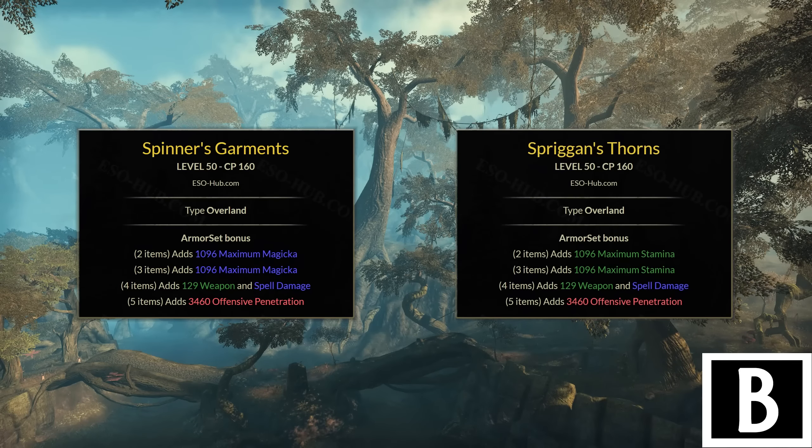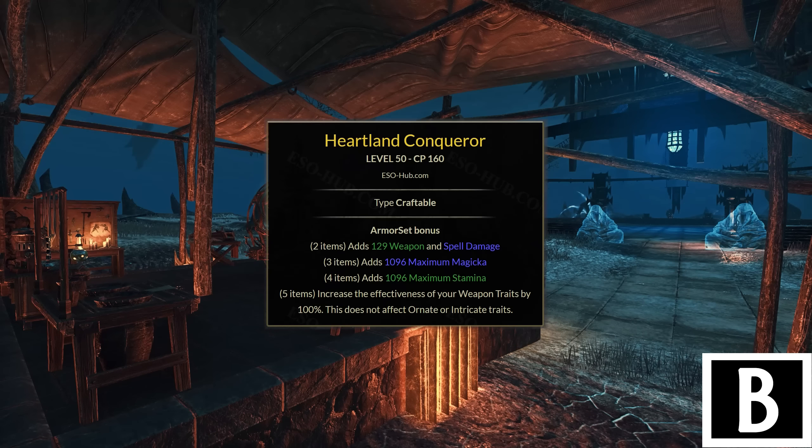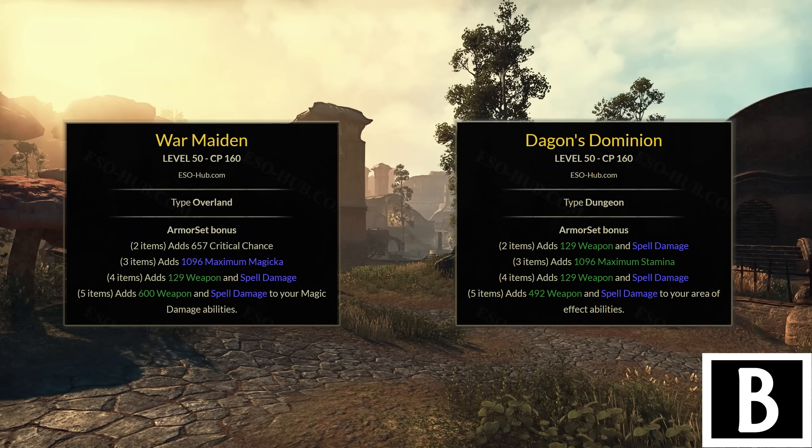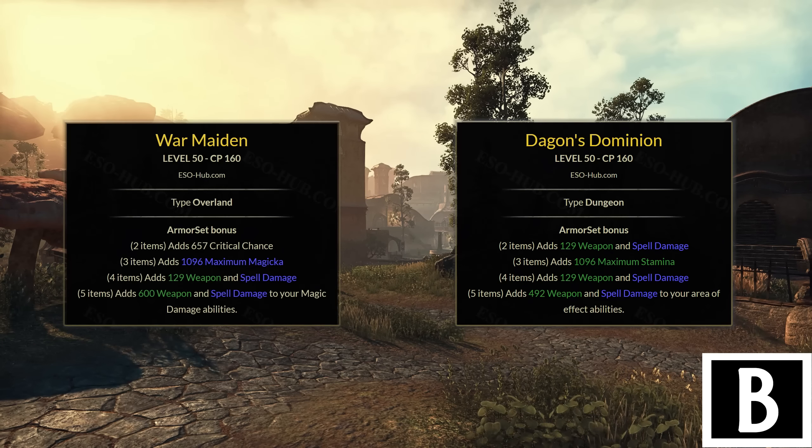Next up is New Moon Acolyte. This set used to be meta but got nerfed quite significantly, and there are now new sets that perform better, so it's not optimal anymore. Like Spinners and Spriggan, it's a simple craftable set you can just front bar and forget about — it gives you a bit of extra damage. It's decent and easy to get, but it has been outdated. A noticeable difference is that this set will also buff your healing if you front bar it, but it makes your sustain a little more difficult.